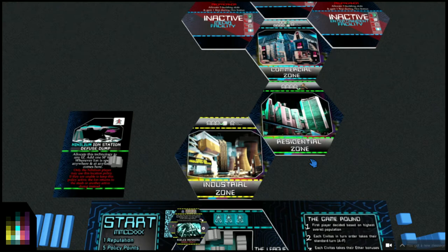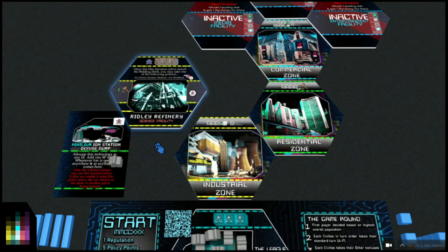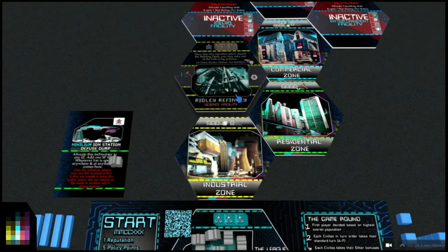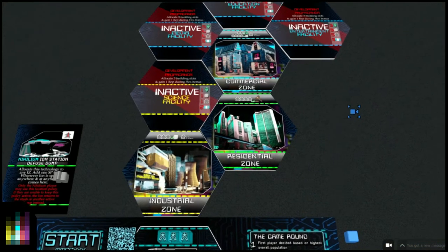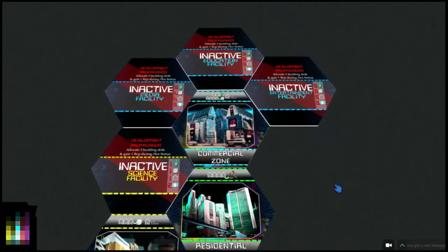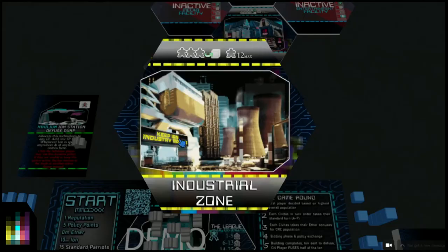The zones are already active because we're starting with cities that already exist - the zones make up the majority of the city, and facilities are connecting special locations, special buildings, et cetera. A refinery can go in here inactive. Let's look at what we've got. We have a science facility - let's focus on the zones first. We have an industrial zone which is yellow, so anything that connects to it must be a yellow facility. Zones are wild and can connect to it, but facilities must match.